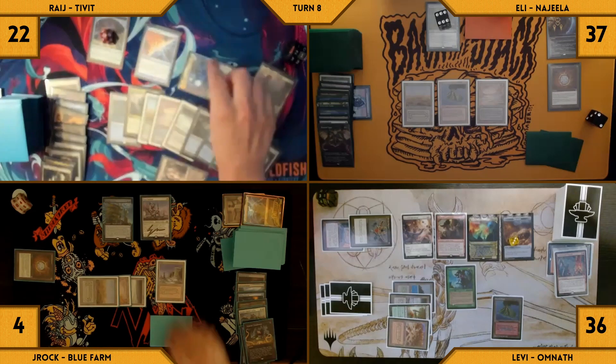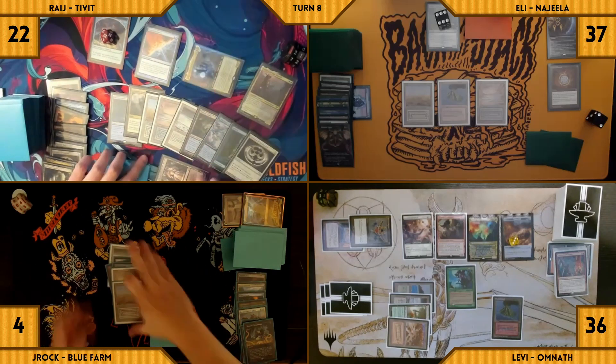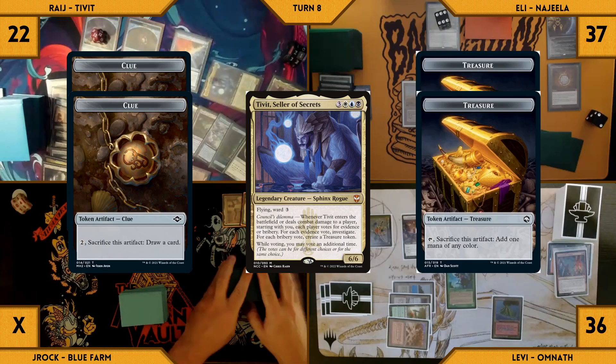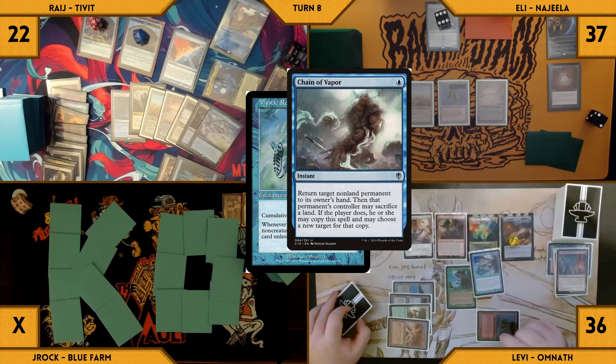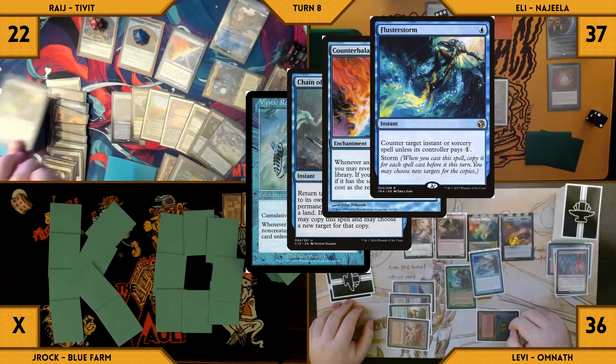Rage untaps and goes immediately to combat. He sends Tivit at J-Rock for lethal — J-Rock takes it and is eliminated. Rage chooses to give himself two clues and the rest of the table gives him two treasures. Rage casts a Mystic Remora. In response, Levi casts Chain of Vapor targeting his Eternal Witness — Counterbalance triggers and Rage reveals a Flusterstorm, countering the chain. Rage passes his turn.